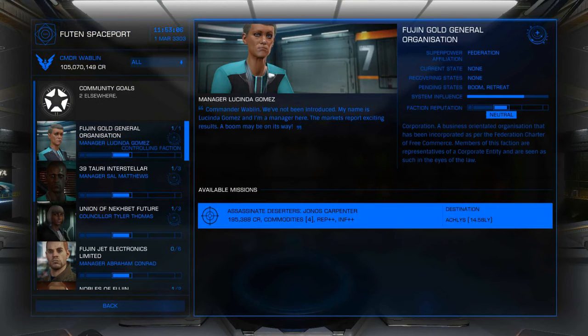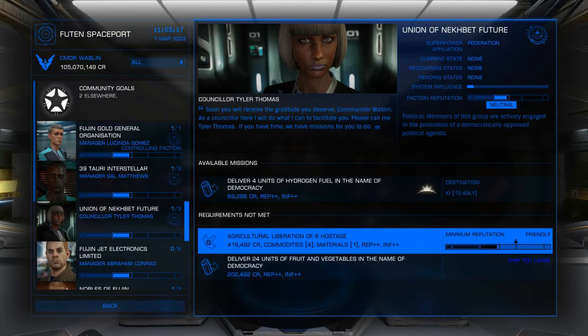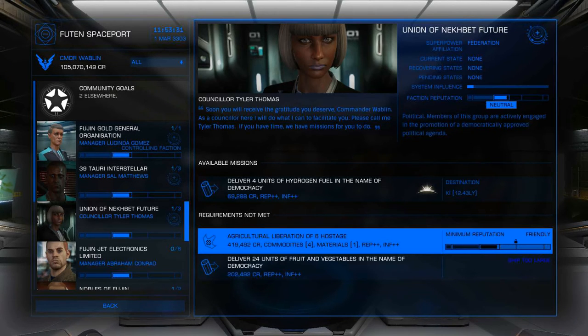Influence will increase that particular sub-faction's influence within that star system, which has other changes in game mechanics. The last one is materials — materials do not take up cargo space, and they're usually used for things like engineering.